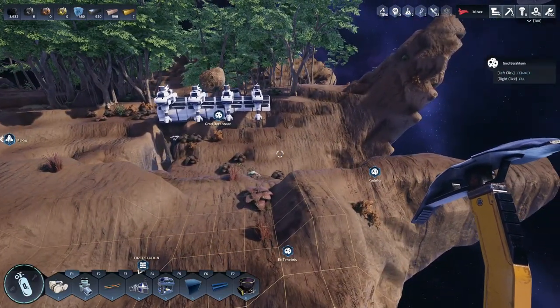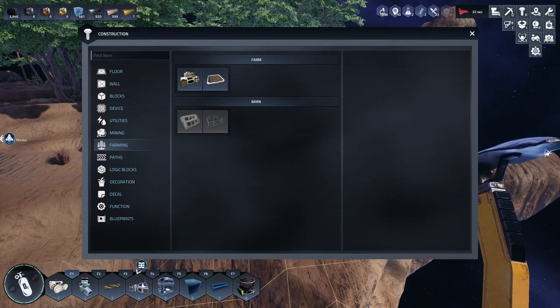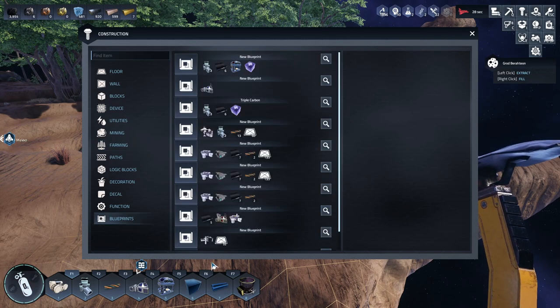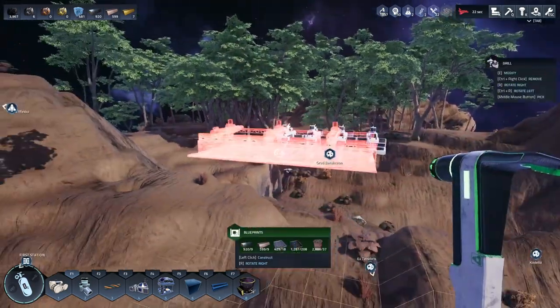This is actually the last area I have for aluminum here, so we might have to move the station fairly soon. I think I might start working towards that other area — Cordelia or something like that. Anyway, let's go ahead and put the big guy down here.